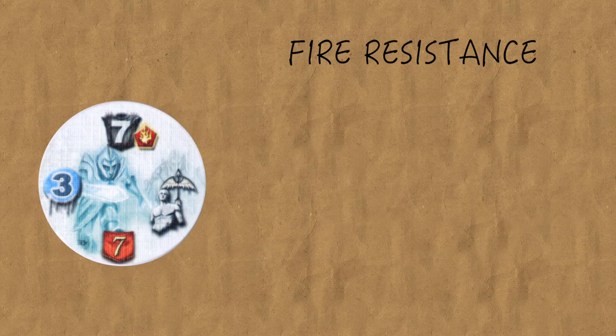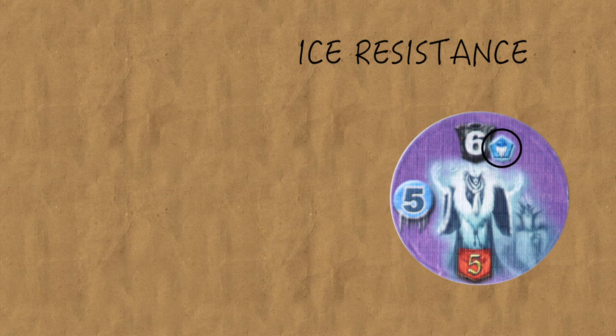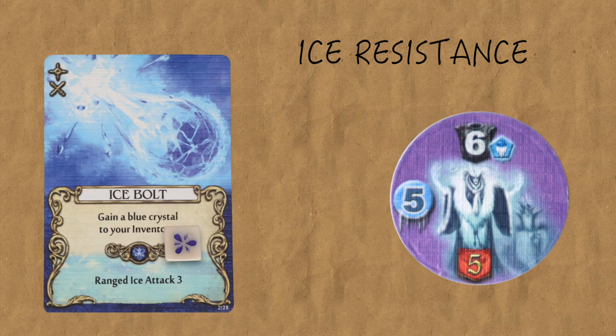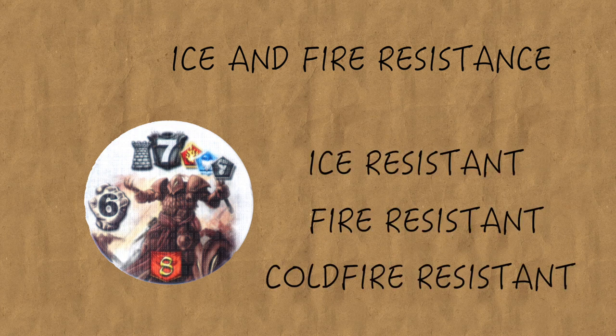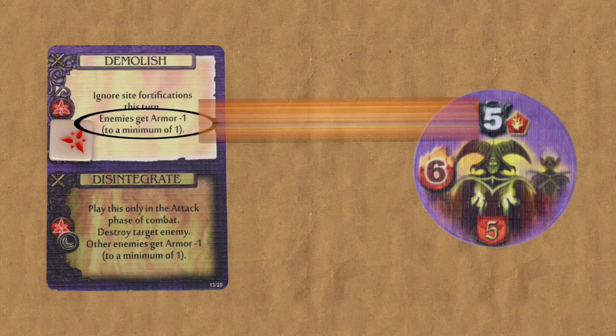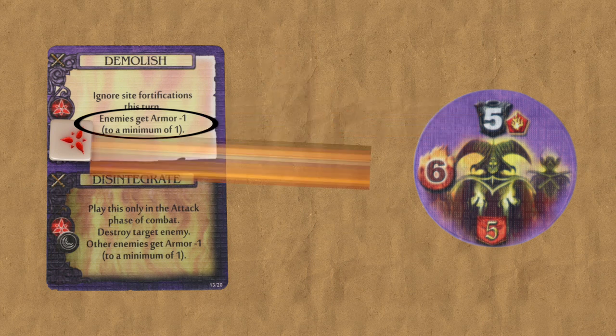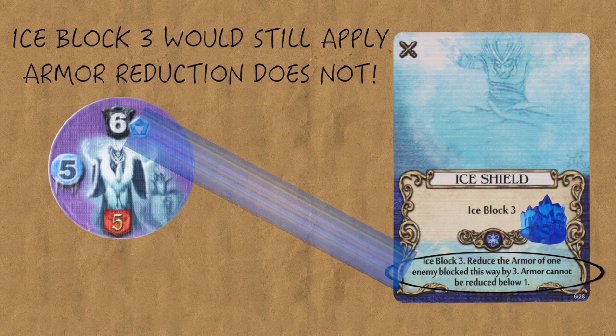If the enemy has the red fire resistance icon, all attacks with fire in the title are only half as efficient. If the enemy has the blue ice resistance icon, ice attacks are only half as efficient. Watch out — enemies who have both ice and fire resistance are resistant to ice, fire, and even cold fire attacks. Enemy resistance applies during the ranged siege phase and the attack phase. Also, if an enemy has fire resistance, not only are fire attacks halved, but any non-attack or non-block effects from a red card or from spells and units that take red mana to activate have no effect against fire resistant enemies. Likewise, the same is true for ice resistant enemies with blue cards and blue mana.